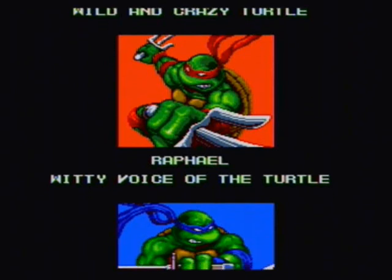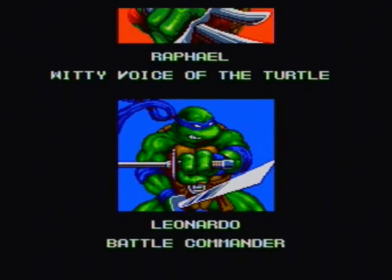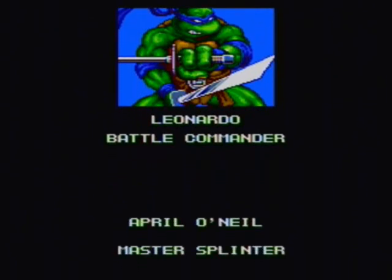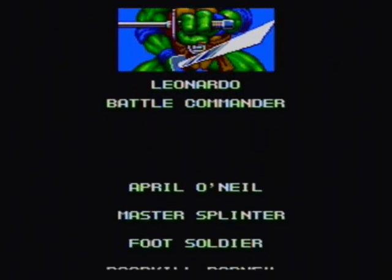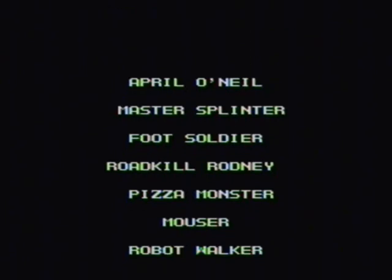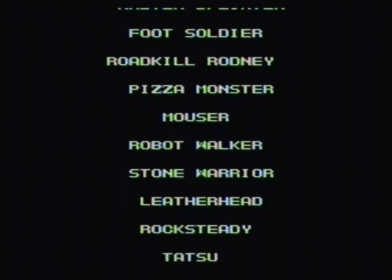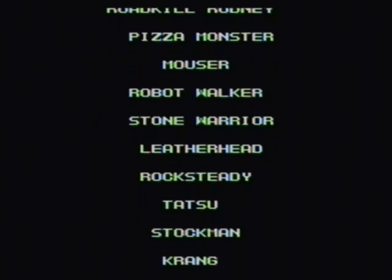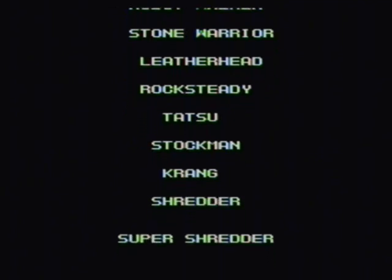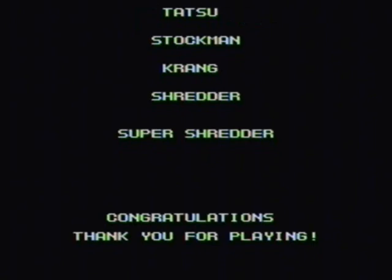The Turtles are the only ones who get portraits by their names and little subtitles telling what they do. The rest of the cast just gets their names listed: April O'Neil, Master Splinter, Foot Soldier, Roadkill Rodney, Pizza Monster, Mouser, the Robot Walkers, Stone Warriors, etc. I like that they made Tatsu a boss here in Hyperstone Heist — I always wondered why they never made him a boss in any of the other Ninja Turtles games, being Shredder's right-hand man in the movies.